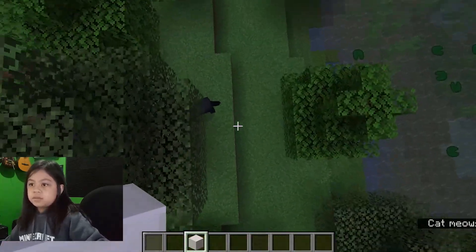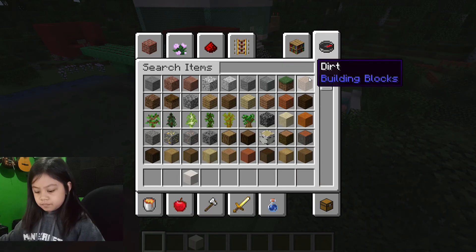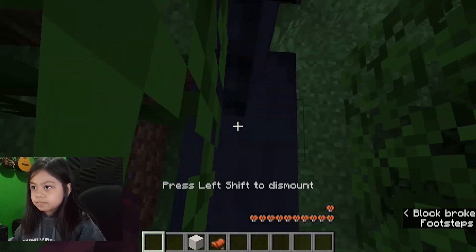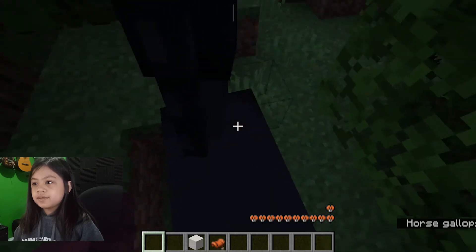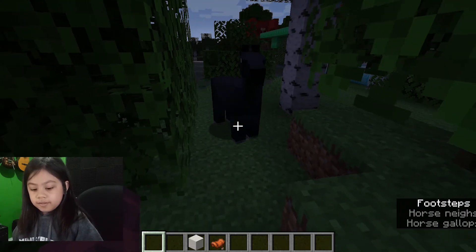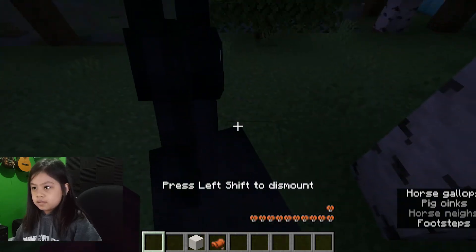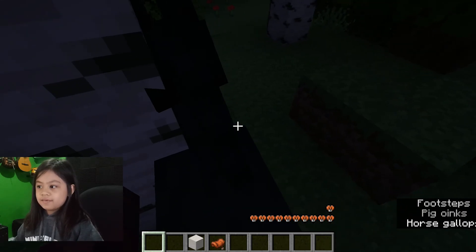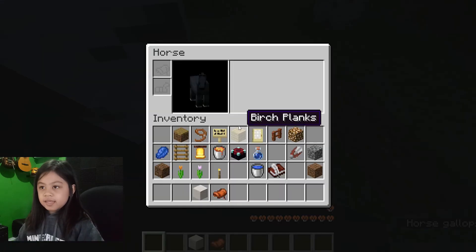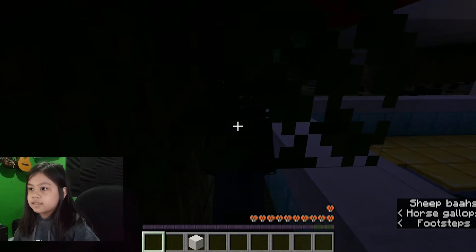It's getting dark. Look, there's another black horse here — I'm going to tame it! I didn't know there was another black horse. Let's tame it. Come here! Come on! Hurry horsey, it's almost night. You can do it, you can love me. Come on, I know you can do it horsey! Do you not like me? I'm the best horse owner ever. You can do it — yay, he loves me!